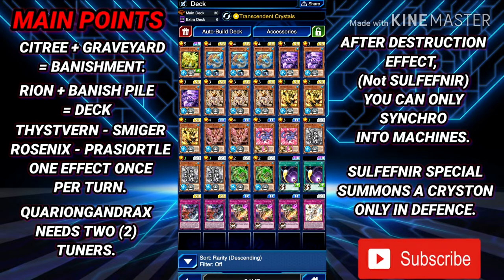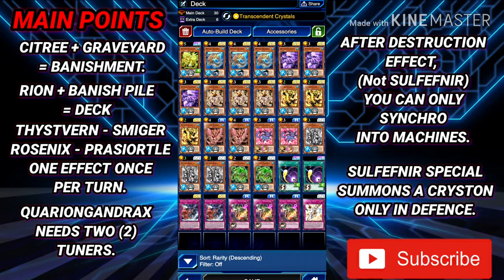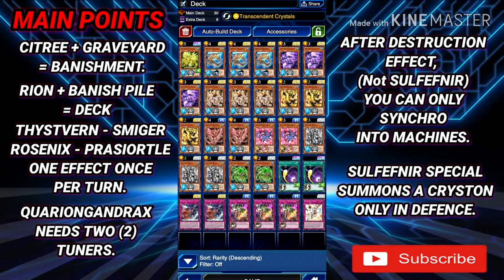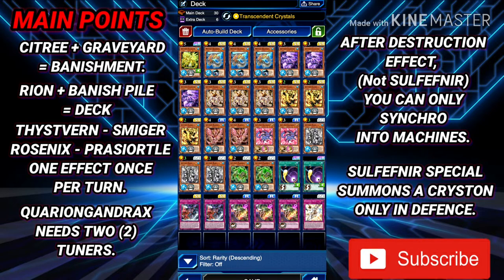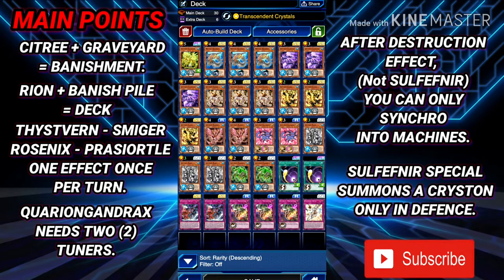Now for the deck breakdown. With this deck and skill, the main play is to send Sulfoneer, Vern, or Smiger to the graveyard with Transcendent Crystals, then banish Vern or Smiger to search for a Crystron monster or Crystron spell/trap. Alternatively you start off the combo with Sulfoneer directly. The most popular approach now is to use Ultimate Providence alongside Smiger or Vern to get a search the next turn, or use Ultimate Providence with Turtle to set up the special summon effect for the following turn.